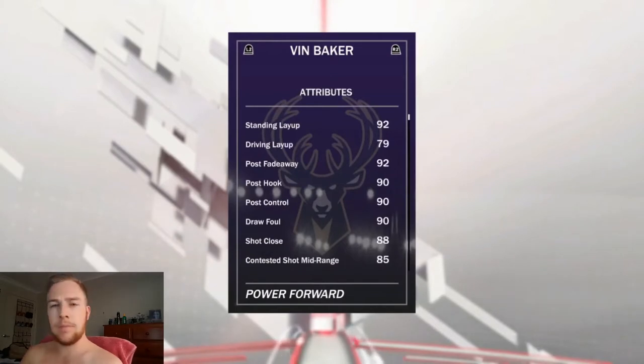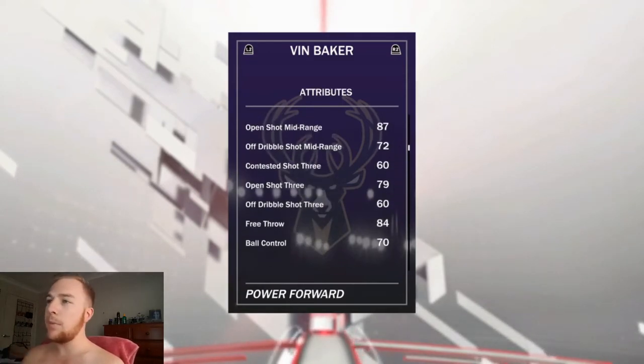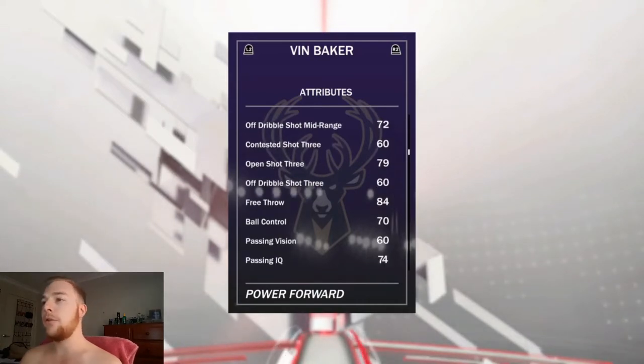We are going to get straight into his stats. The main thing we want to look at are his post stats — that is post fadeaway, post hook, and post control, all 90 to 92. He comes with an 88 shot close and an 85 contested mid-range, so he is going to be able to take those outside shots if needed. His three-ball is not the best, but he does come with an 84 free throw.